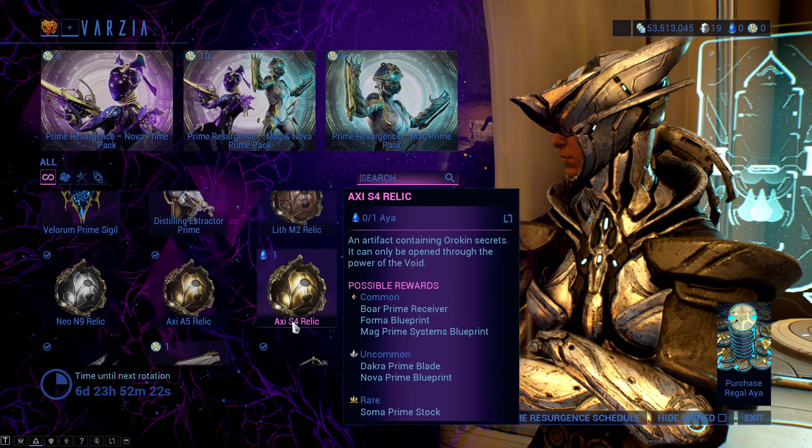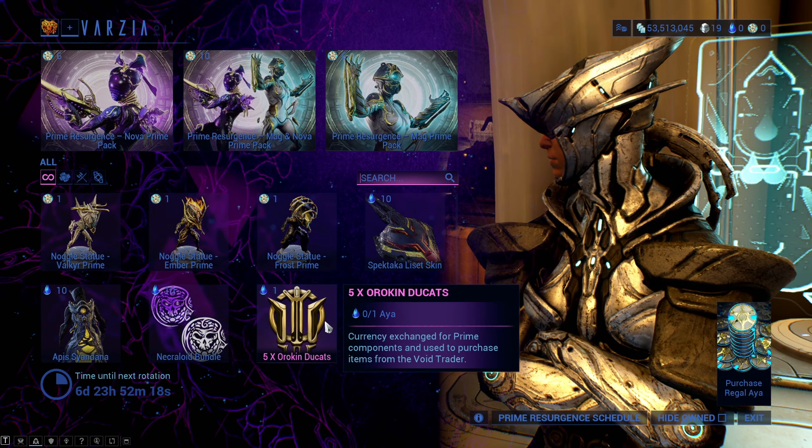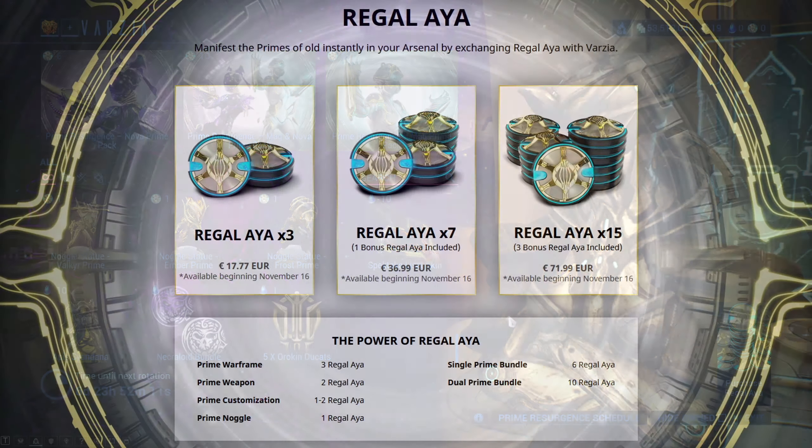If you don't want any more relics but have excess Aya, you can also exchange it for ducats and some of the Prime Gaming customizations — Sandanas and some other cosmetics, but sadly not all of them.